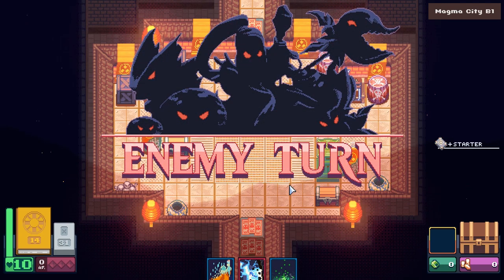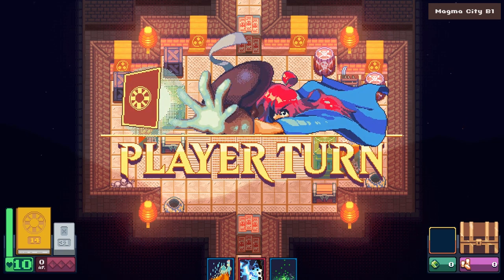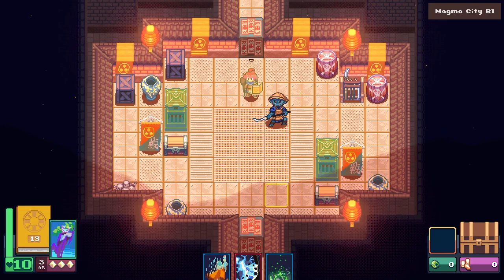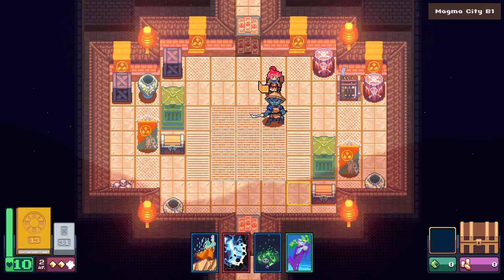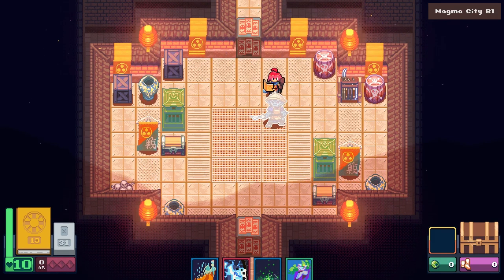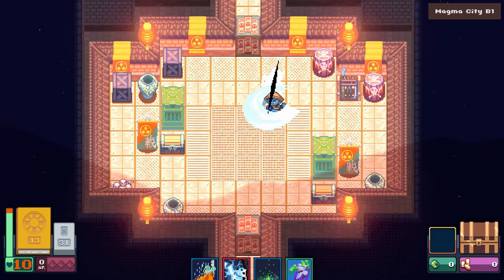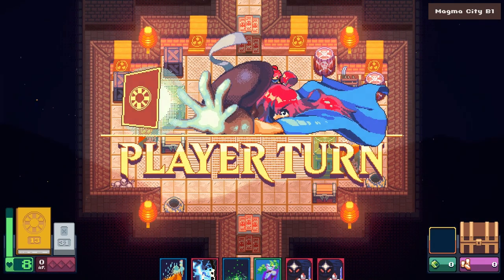After spending my 3 action points, it is time for the enemies to play — or, actually, the enemy, since there is only one left. This guy is a simple bruiser, but smart enough to heal himself after almost getting killed. I decided just to walk and melee attack. The Goblin will hit me for a few health points, but this alone does not represent a real threat anymore.